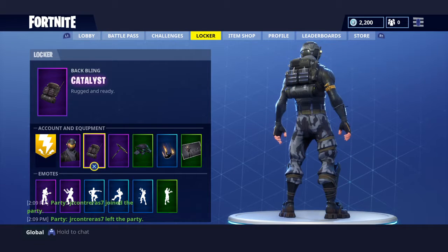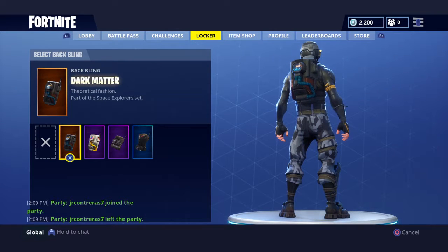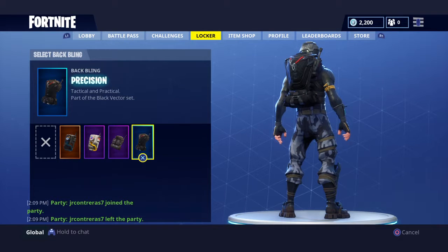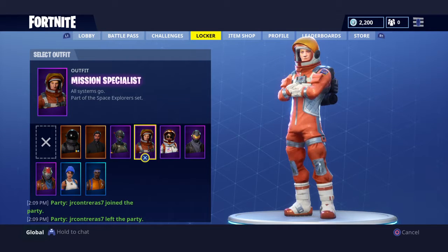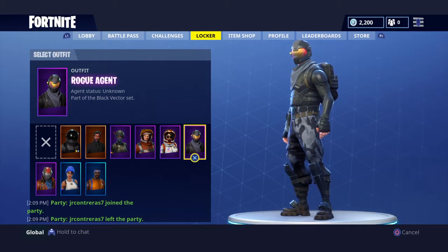Next we're going to the back bling. I only have four sadly. We have no back bling, we have the Dark Matter Zero - cold fashion, part of the Space Explorer set. Backpack is no manual astro, also part of the Space Explorer set. Catalyst - rugged and ready. Precision - tactical and particular, part of the Black Victor set. The Precision would go on the Black Victor skin.